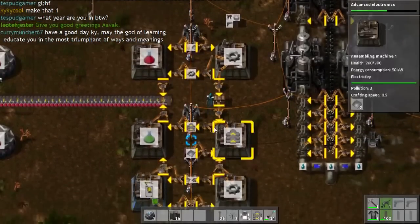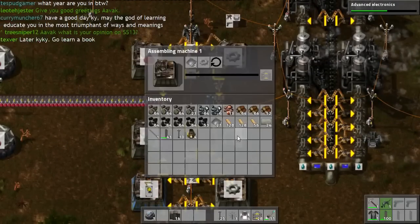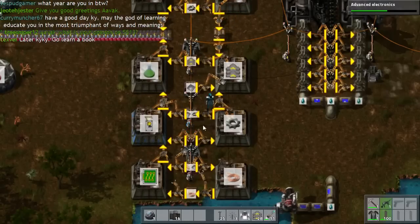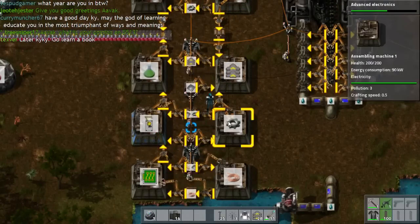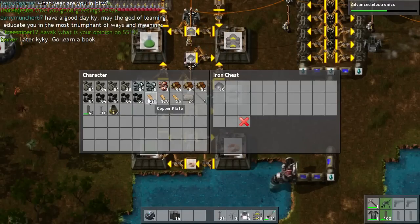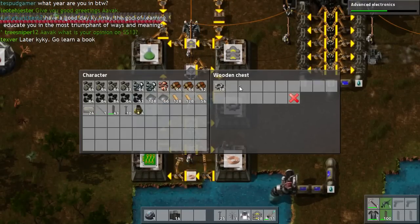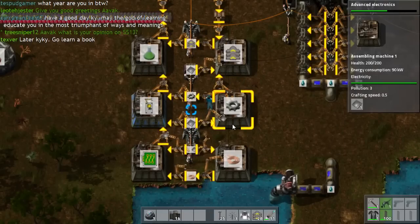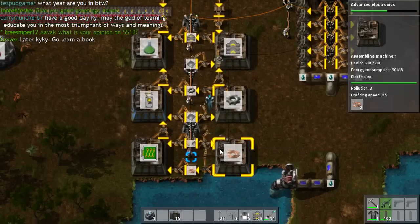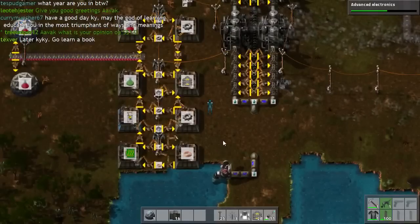One over here as well. Should be all — why aren't you taking the iron? You're taking it from the wrong place. Why are you doing this? I had that all backwards, but there we are — that will actually work now.